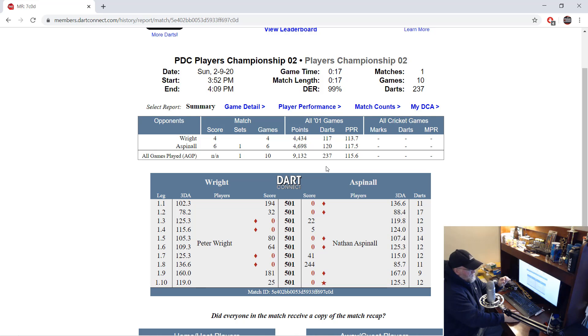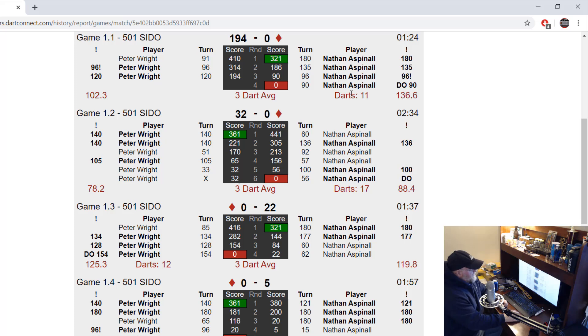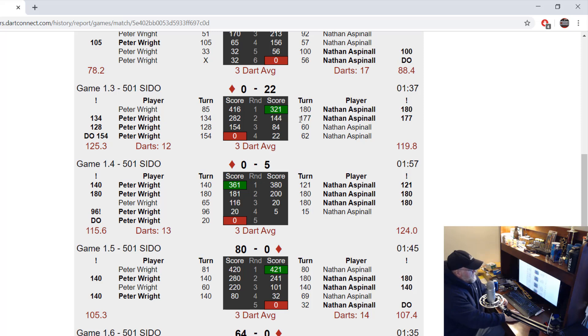It's almost like cranking a computer bot up to the highest possible setting. Let's take a look at some of the highlights — Nathan kicked in right away with a 180 on his first throw of the match, ended up with an 11-darter in the first leg to set the tone. The second leg dropped off a little bit, but then going into the third leg Nathan sets up for the nine-darter with 180, 177.